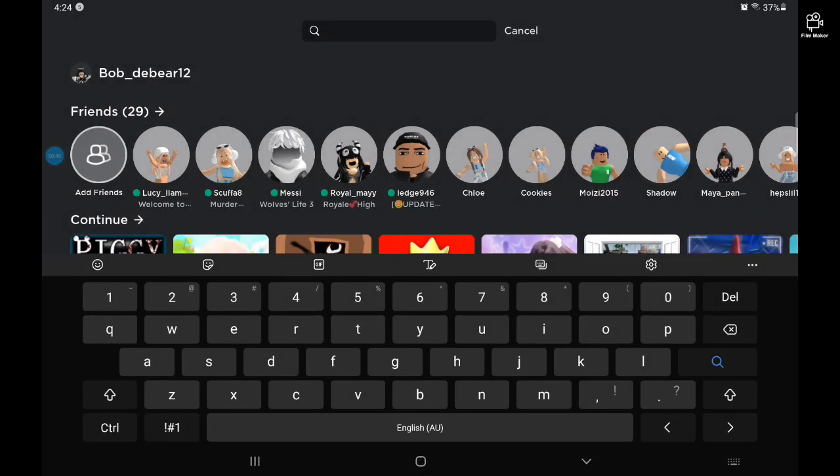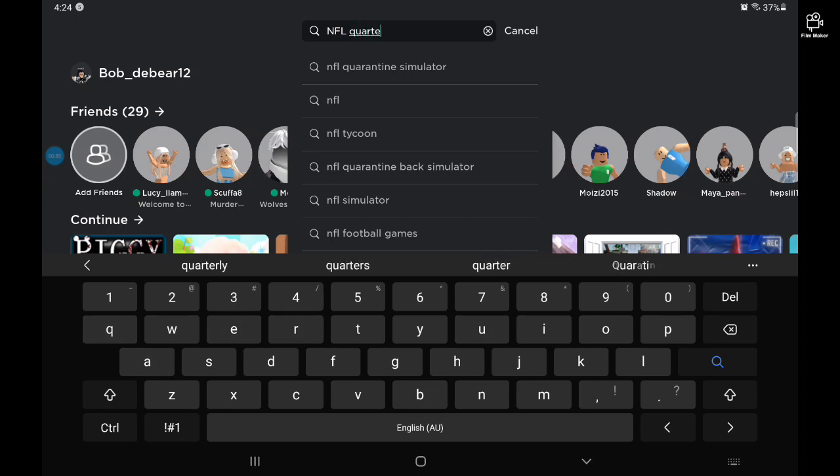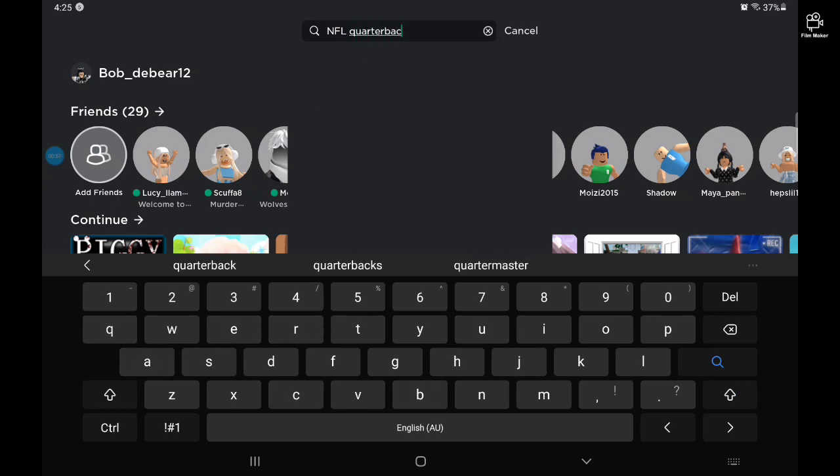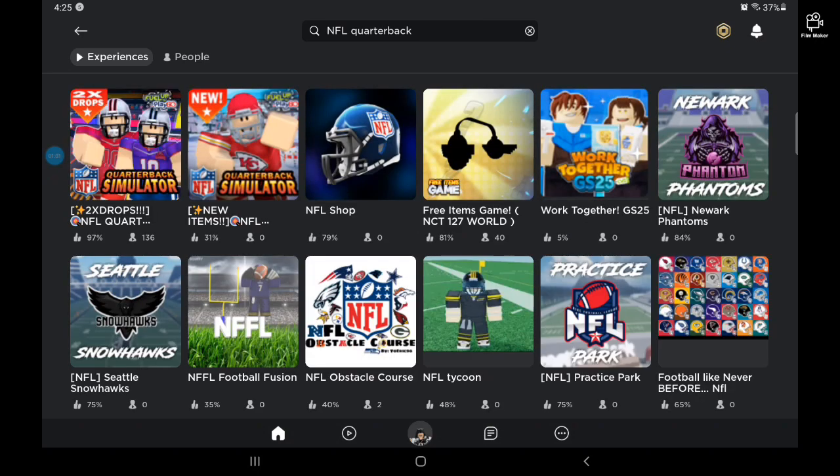Okay, let's get started. You want to type 'NFL quarterback' in the search bar — I'm going to do that right now. Then just wait for the experiences to show up, and the first one you see is the one you go on.